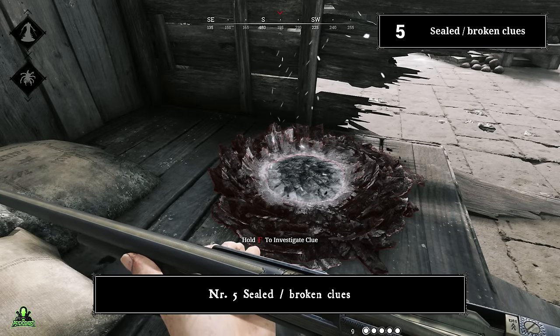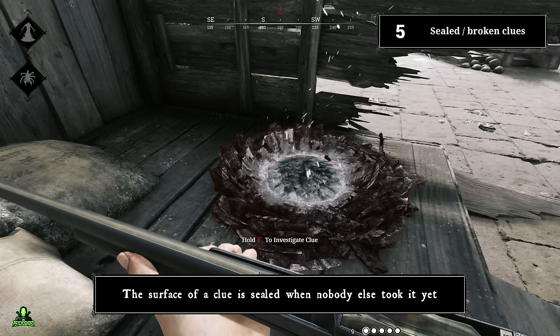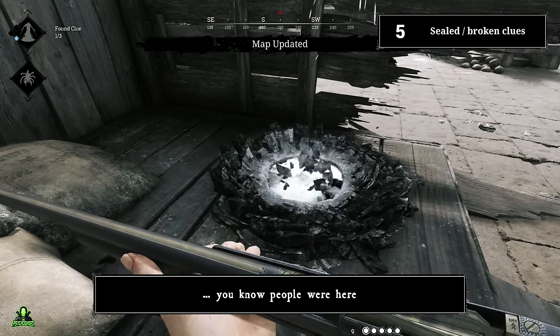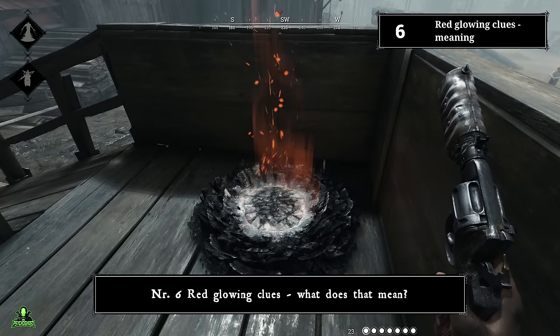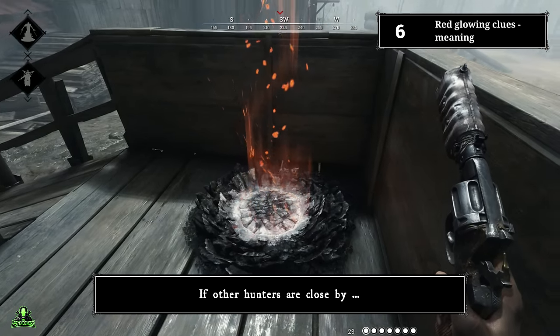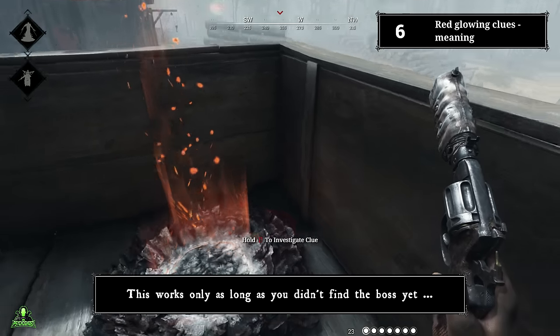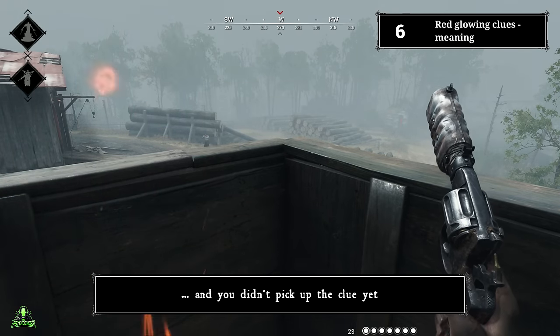Number five: sealed versus broken clues. The surface of a clue is sealed where nobody else took it yet. If you find a clue with a broken seal, you know people were here. Number six: red glowing clues. If other hunters are close by, the clues will glow red and you will also get an audio cue. This works only as long as you didn't find the boss yet, the boss isn't banished, and you didn't pick up the clue yet.